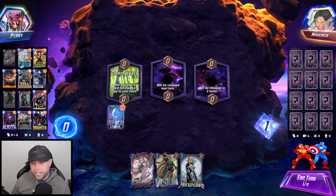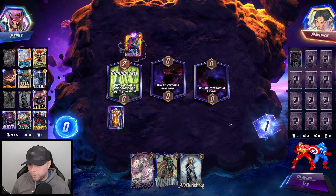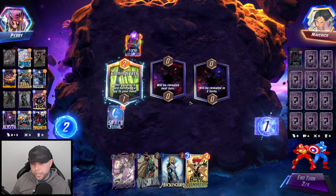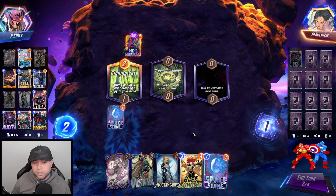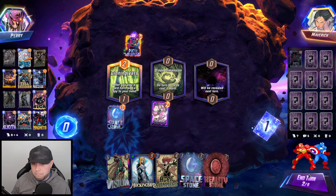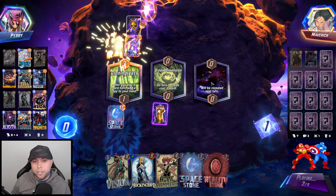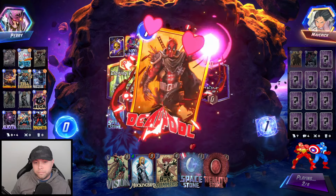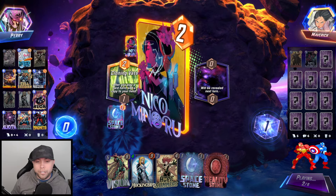We're going to have an insanely cheap Mockingbird and probably make multiple Mockingbirds. Playing against a destroy deck though — the stones aren't going to stay out unfortunately, so cloning vats is really good for them. Any chance that I get priority? No, no chance.